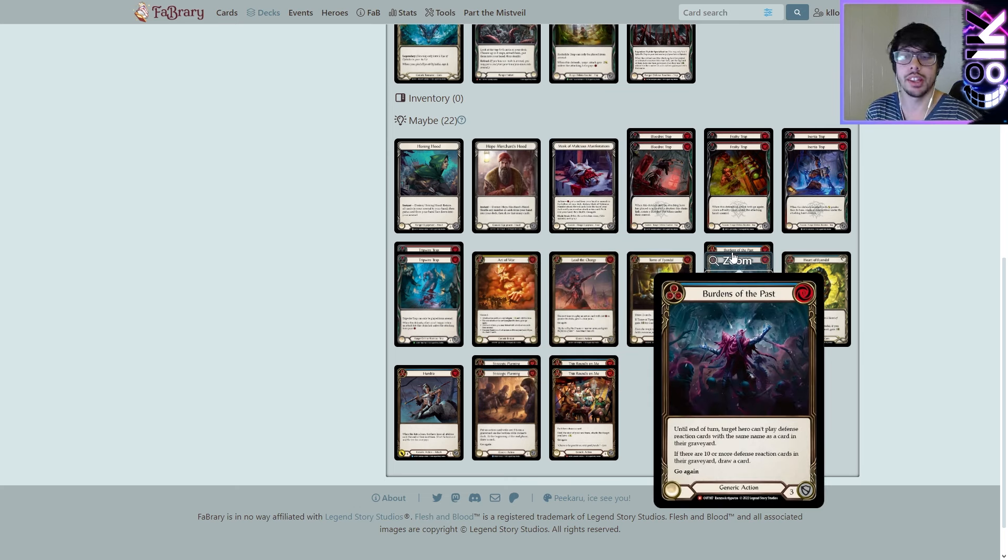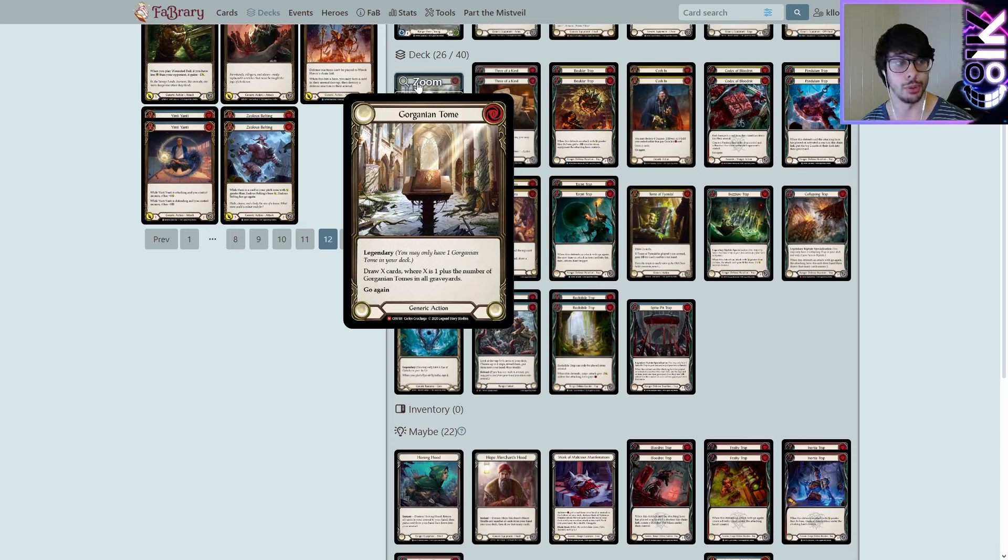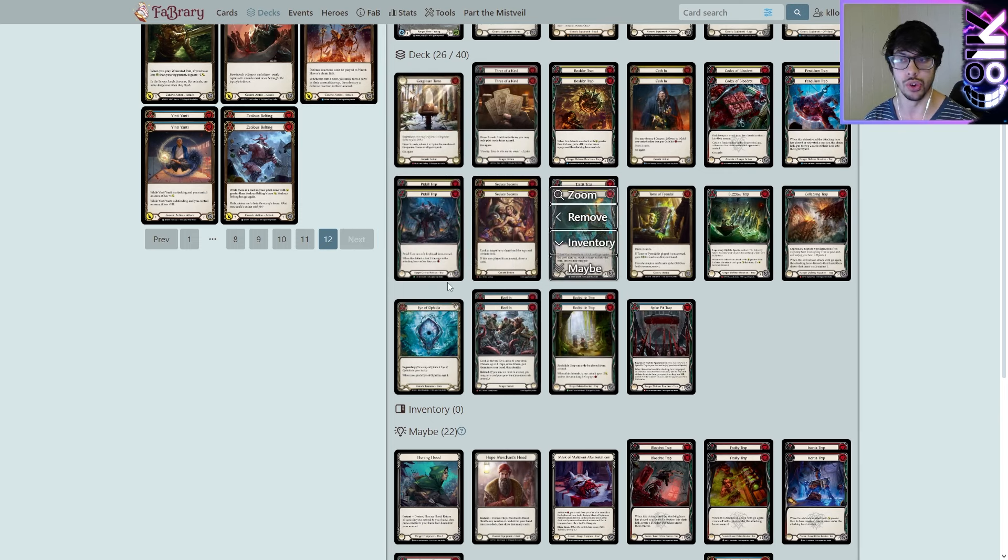Burns of the Past — until the end of the turn, target hero can't play defense reaction cards with the same name as cards in their graveyard. On base, every time I've looked at it it's like, 'this is a horrible card.' But what about in this setting where we target ourselves? We look at the second clause: if there are 10 or more defense reaction cards in their graveyard, draw a card. We don't really have to worry about playing defense reactions if it's our turn, so this just being a zero cycle is fantastic.